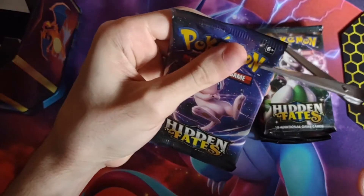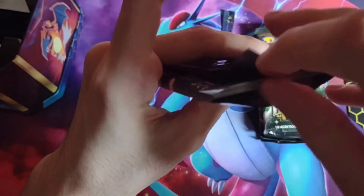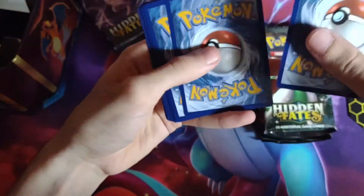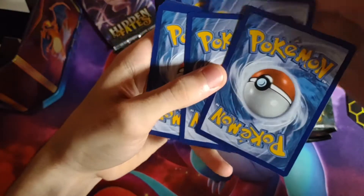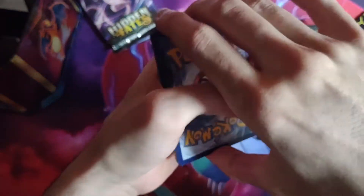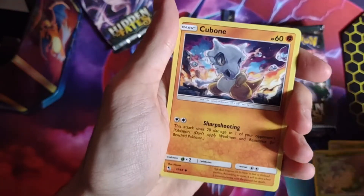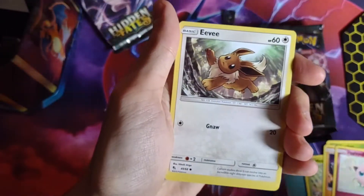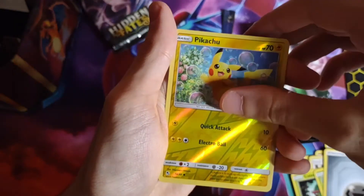Let's go with our first pack. First pack magic. Pokemon Center Lady, Scyther, Metapot, Cubone, Jigglypuff, Eevee, Canopy, Paris, Metal Energy, Reverse Pikachu, and Erika's Hospitality.